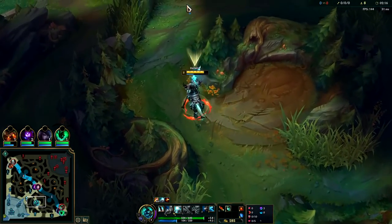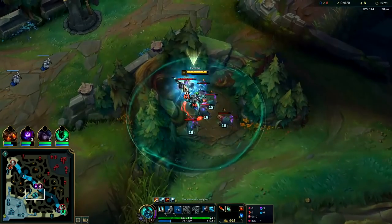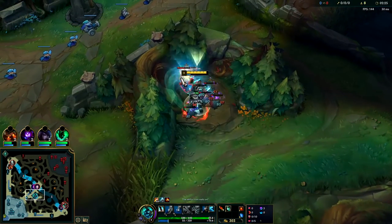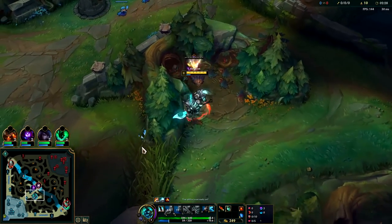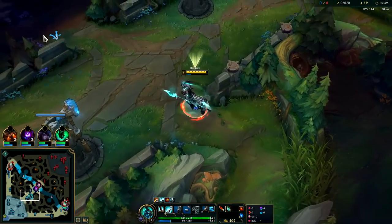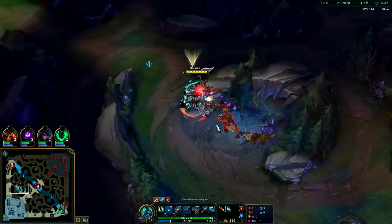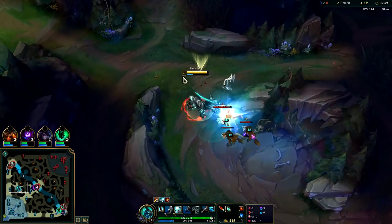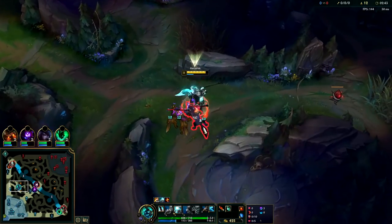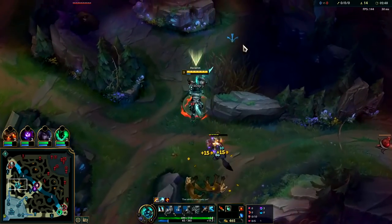Trying to keep my Q stacks up on the crossover - I kept them up. It puts your Q on a much lower cooldown. Red side's more difficult than blue side. I messed up - I needed to pull the big raptor out, but we'll hop right over with our E. Not the end of the world. Then we'll take our blue and Gromp at the same time preferably.